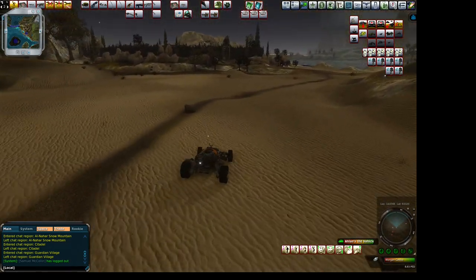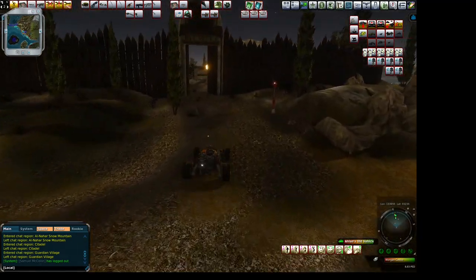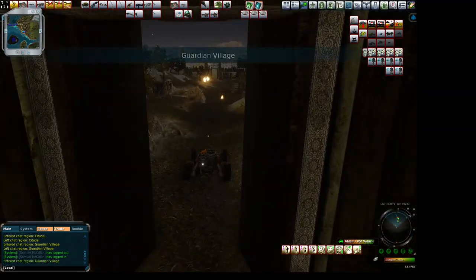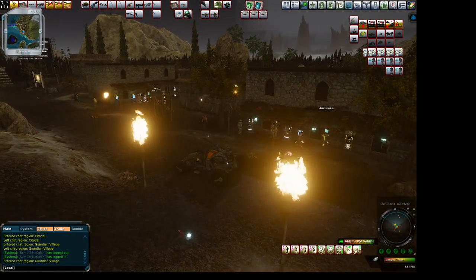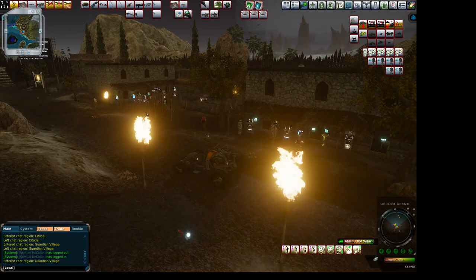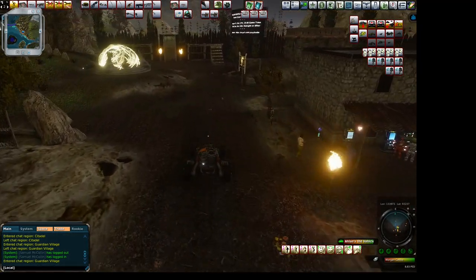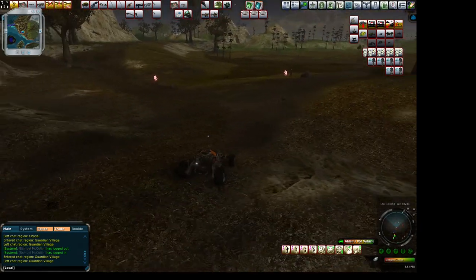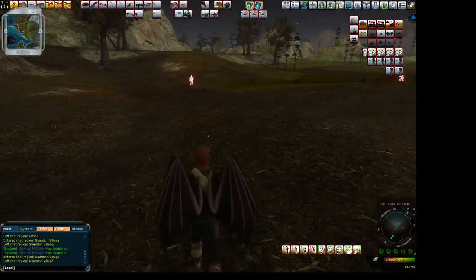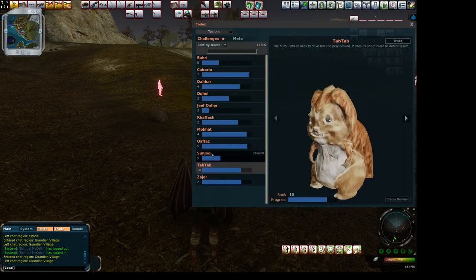So that's the first mob. We're going to go back over to Guardian Village and go through to the other side. In the village you'll see terminals, and there's a full set of terminals over here as well. There are various NPCs around that you ought to try to interact with in order to pick up different missions. We go through the gates on the east side, and there's a mob here called the Mock Hat.